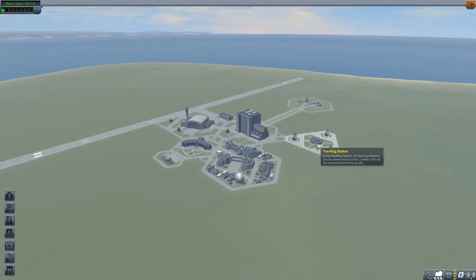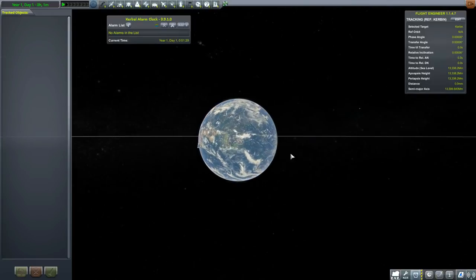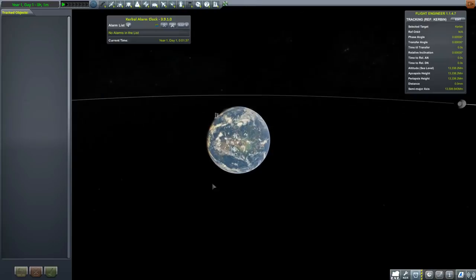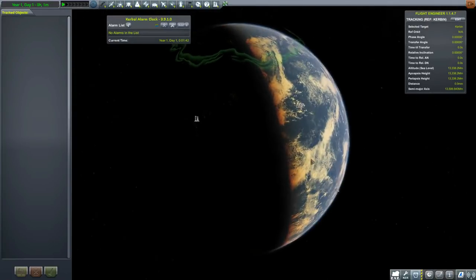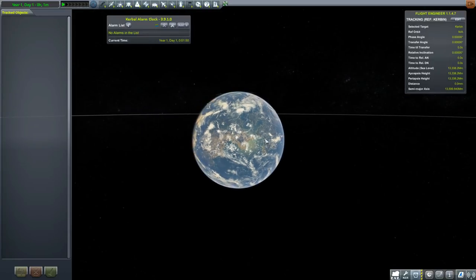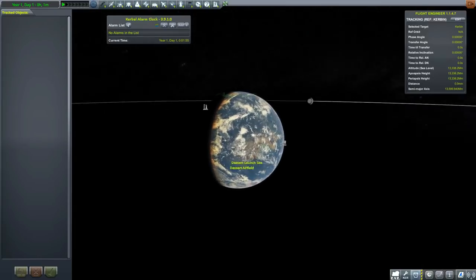Let's have a look at the tracking station. Gene Kerman tells us what it's all about. We have the addition of the new desert launch site, but I think for the Mir the most appropriate launch site will be the Woomerang one. We'll be going for an inclination there — not too worried about matching the real inclination, but it's the most appropriate Baikonur equivalent that we have.